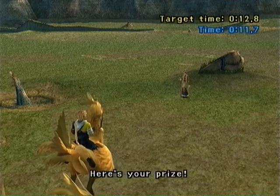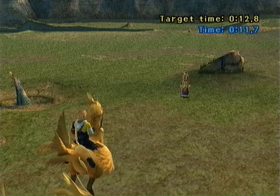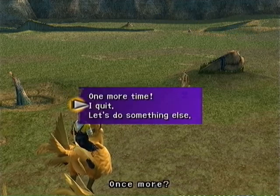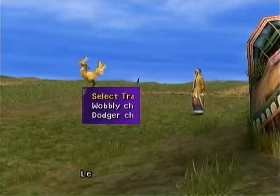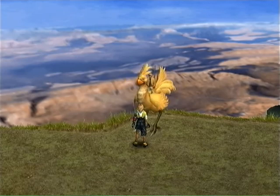At this point in the game, it's really not going to be that valuable. An Elixir — that's nice, but we're going to say really quit. Then we're going to talk to the lady again and she will let us ride a Chocobo, and that's what we're going for at this point.